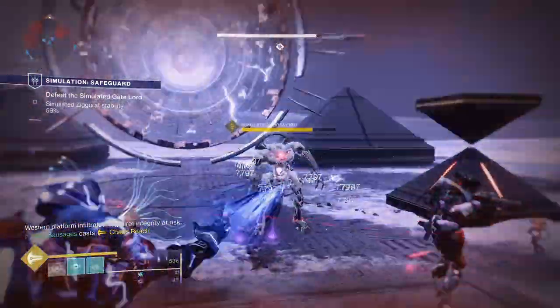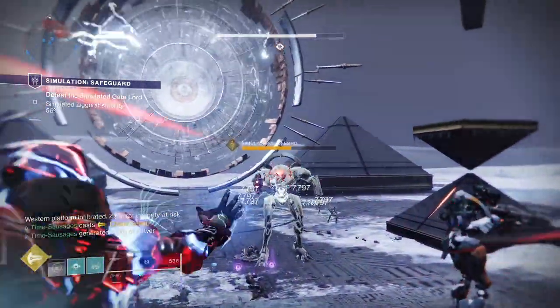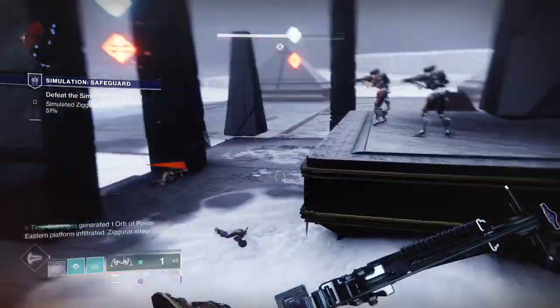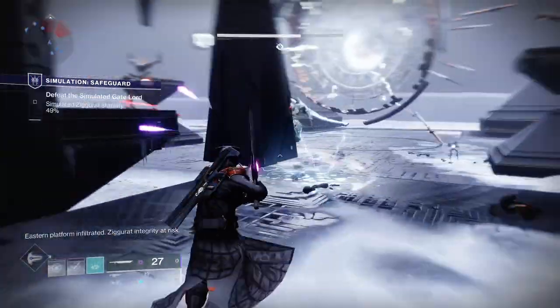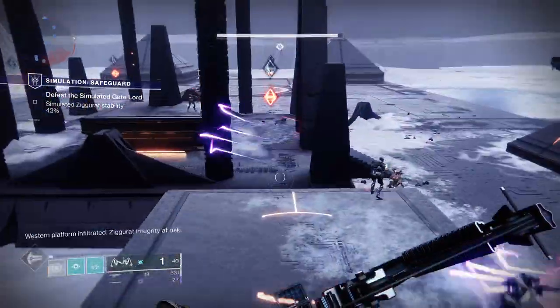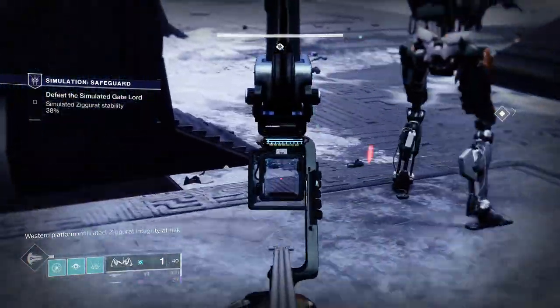Then take as many pot shots as you can at the main gate lord enemy, who does stay quite a way off, so you'll want some kind of long-range attack. This is where my Chaos Reach came in very handy for taking him out from a distance, but you can use any power weapon that administers kickings from far away.